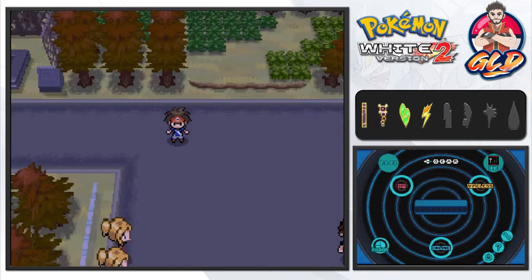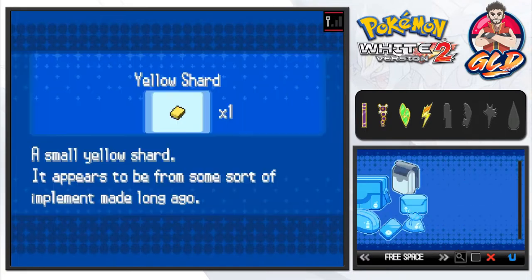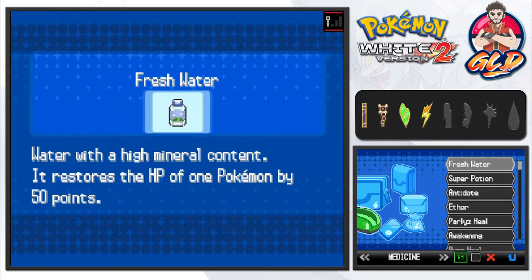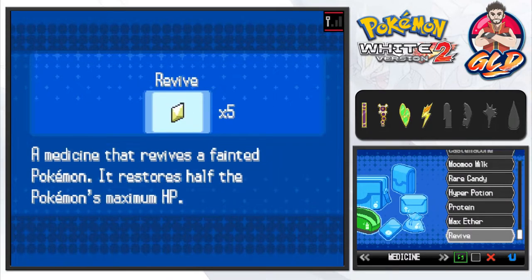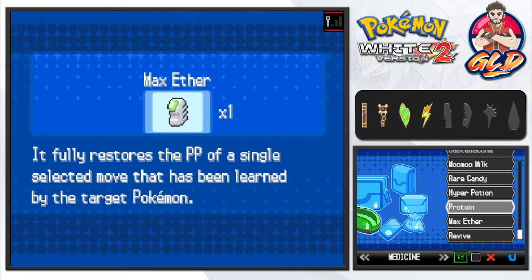Like I said in the last episode, I do have a Rare Candy in my bag for this situation - once we get done with Driftveil we'll be going into Chargestone Cave, and that is exactly where we're going to be evolving Magneton into its final form. So we're going to save that for a little bit later.